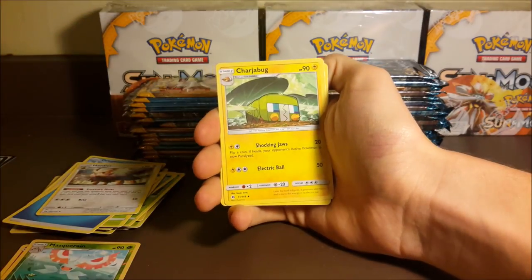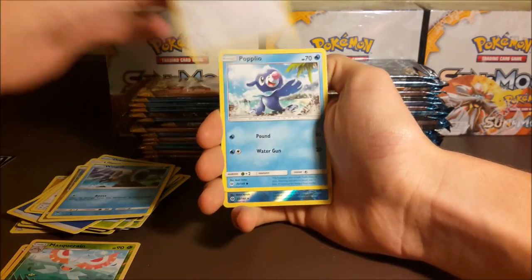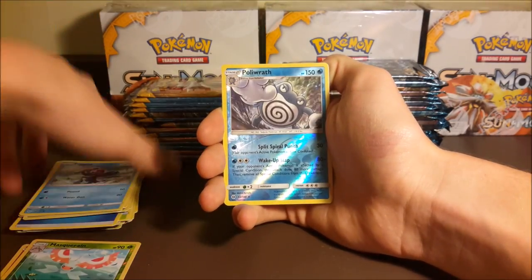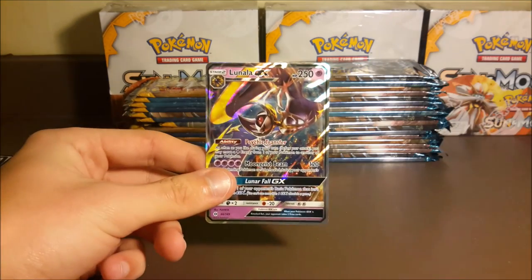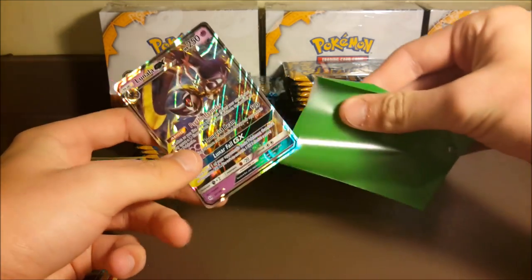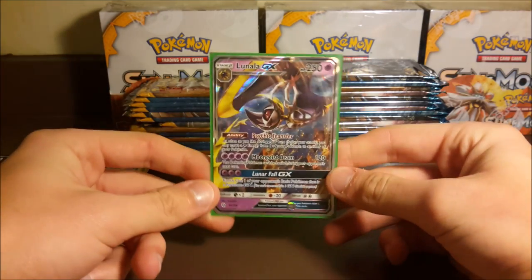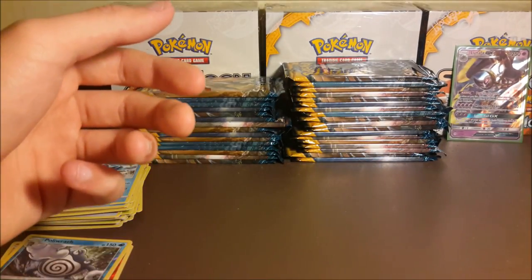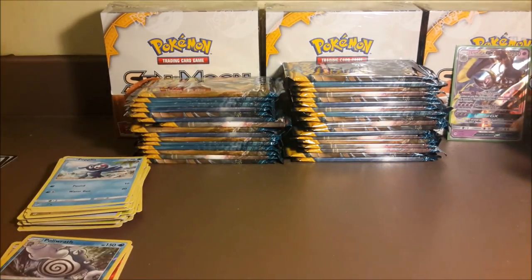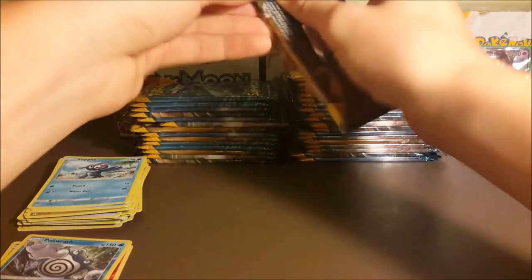Herdier, Crushing Hammer, Charjabug, Lilipup, Dratini, Wingull, Stufful, Popplio, a reverse Politoed, and a Lunala GX. There is our quote-unquote one pool for this half — we got a Lunala GX. Don't have too many of those so it's kind of cool to pull another one.